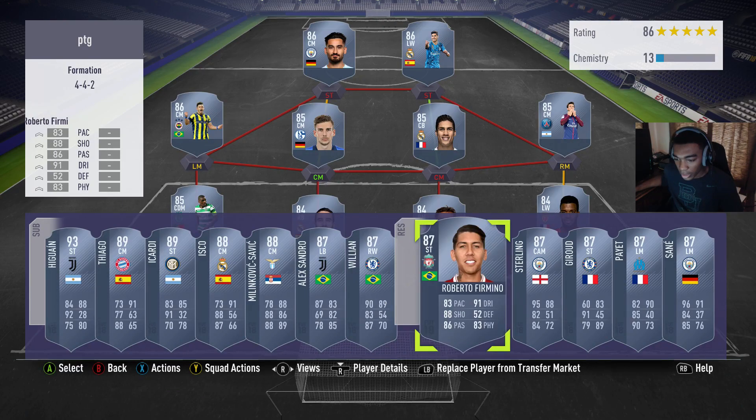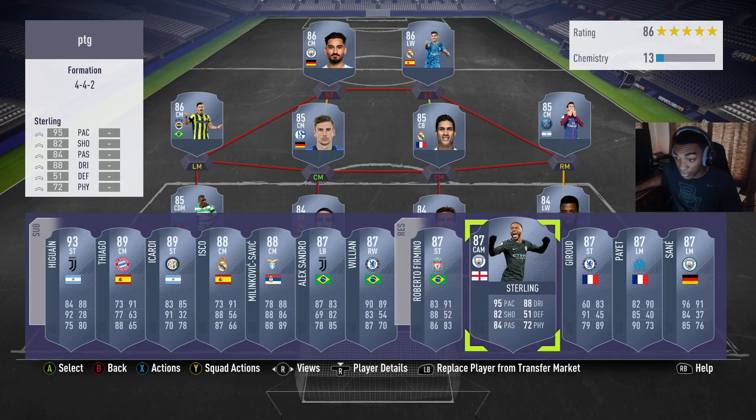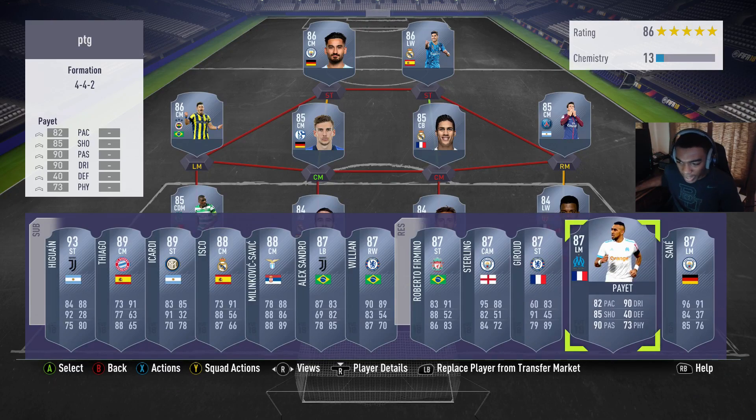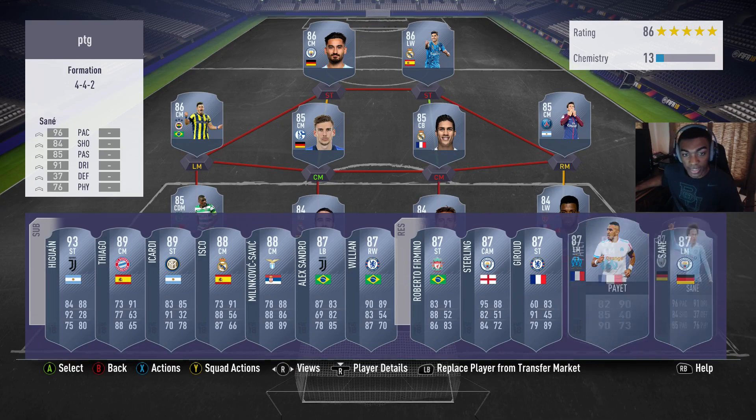Willian is 60,000 on Xbox and 62,000 on PS4. Roberto Firmino is 62,000 on Xbox — he doesn't have anything listed on PS4, showing zero. Raheem Sterling is around 48,000 to 49,000 on both Xbox and PlayStation. Oliver Giroud is 38,000 on Xbox and 33,000 on PS4. Payet is 30,000 on both Xbox and PlayStation.